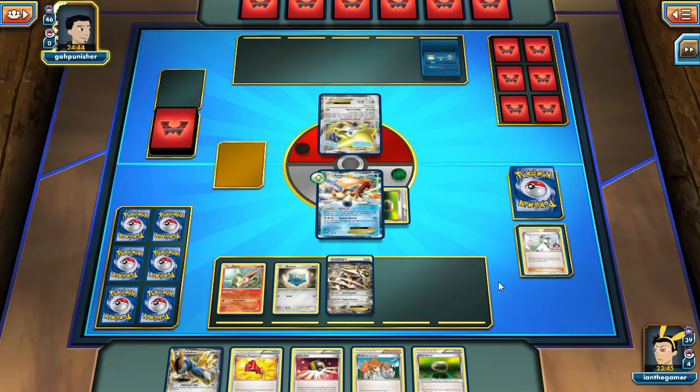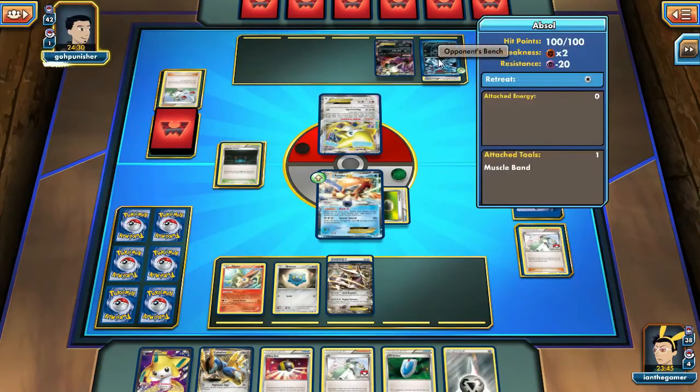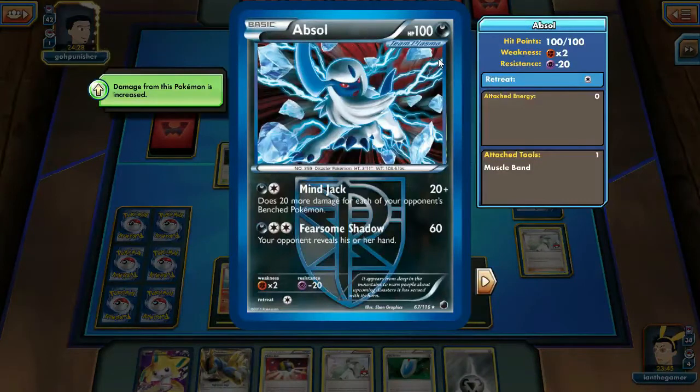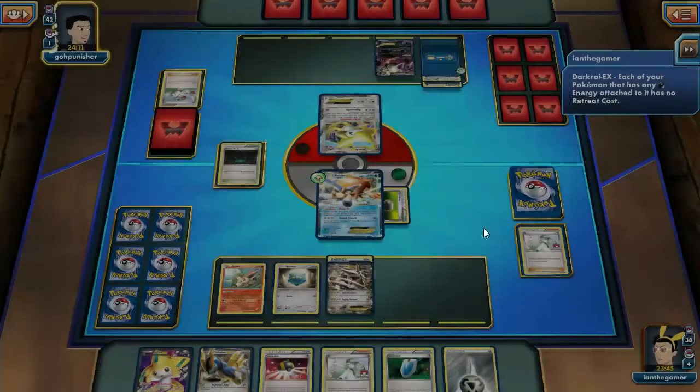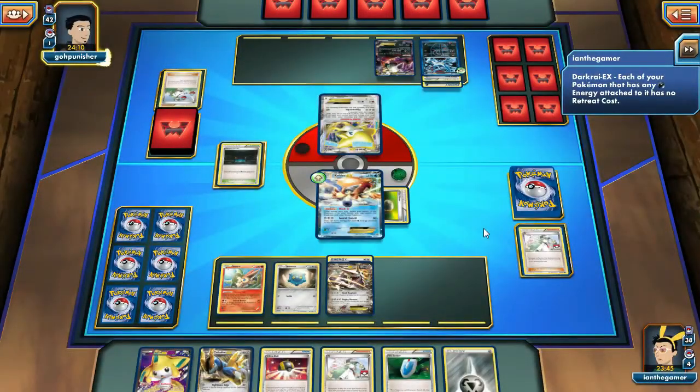And we've got — because of the loading from the update — Shadow Circle, Absol, and Darkrai. I have not seen Absol in a while. Still no Spirit Link from the opponent. Absol's Mindjack does 20 more damage for each of your opponent's bench Pokemon, and Fearsome Shadow makes your opponent reveal their hand. Last time I played with Absol was when I was doing Speed Lugia. So he's setting up the Absol and getting it ready.